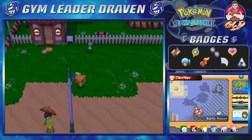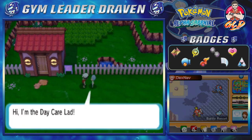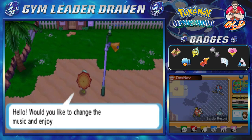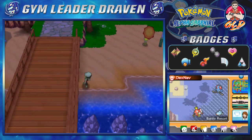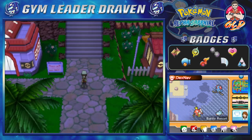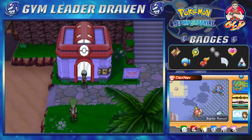As you guys can see right here, you will be finding yourself another Pokemon Daycare Center where you can raise multiple Pokemon. If you talk to this lady: 'Would you like to change the music or atmosphere?' This sounds good — makes me want to skip around. That was part one of the Battle Resort. Part two will be coming up because there's a little bit more you can find on the exterior part. Thank you guys for watching — see you in the next episode as we take a look at the exterior of the Battle Resort.